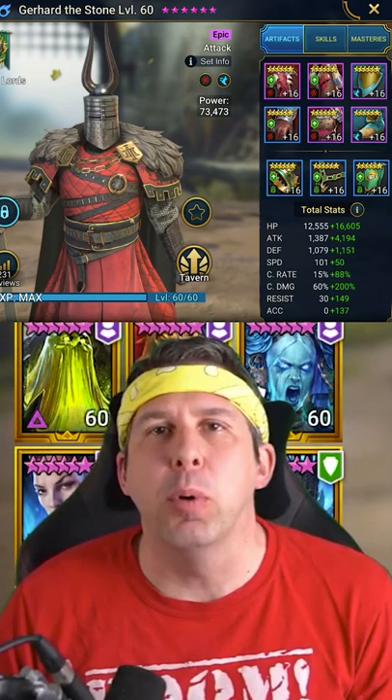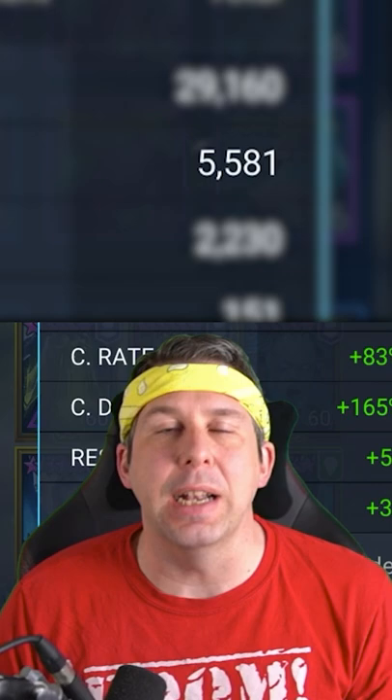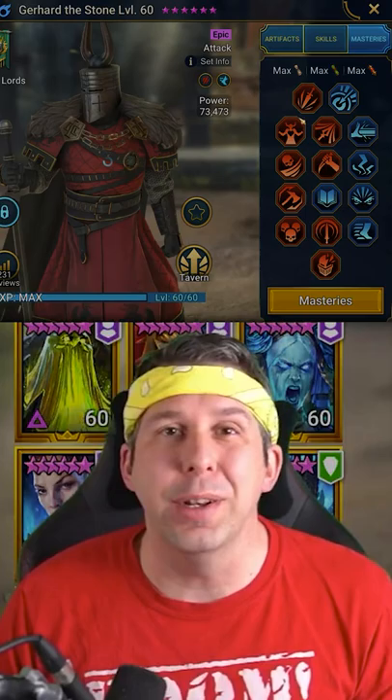We've got Savage Gear on, we are rocking 5.6k attack, 260% crit damage. He's got Helm Smasher, and he's also got a skill that ignores some defense anyway.